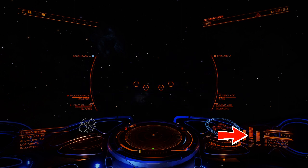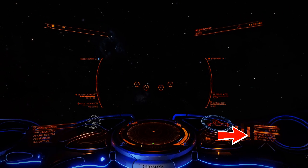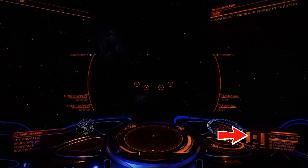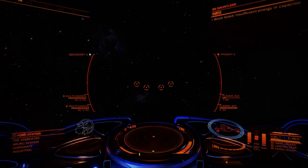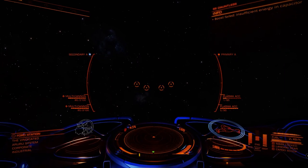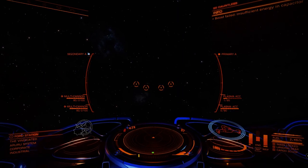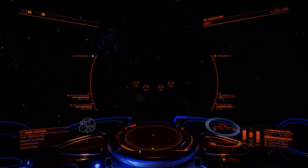The engine capacitor allows me to boost my ship. So I'm going to boost my ship — watch what happens to my engine capacitor. It's the capacitor bank that's in the middle. When I boost the ship, the capacitor bank goes down. I have a quite small capacitor bank on this ship that allows me to only boost once until I actually put some recharge back into my capacitor bank.